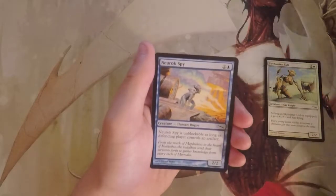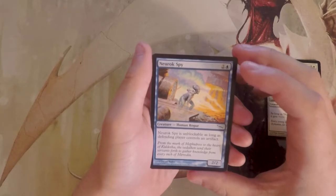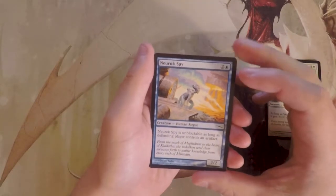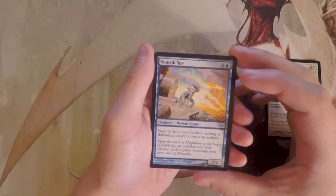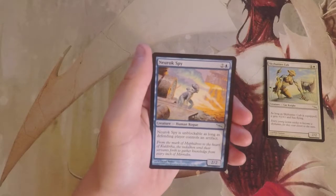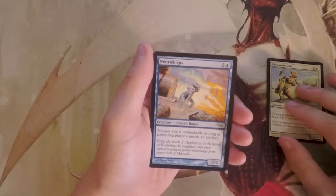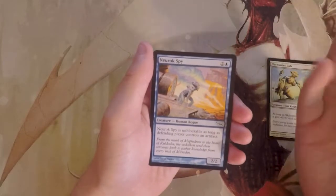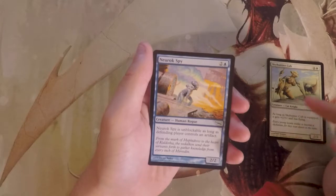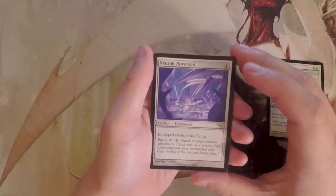Neurok Spy is a 2/2 for three — it's unblockable as long as the defending player controls an artifact, and most likely they will. There are decks that don't run a high artifact count, but generally they'll probably have at least a few. This card is fine, but I'd still rather have the Cub — it deals more damage and is evasive on your own terms. With the Cub you have to control an equipment, but you're not dependent on your opponent, and that's why I prefer it.